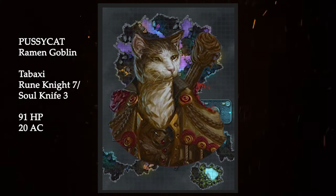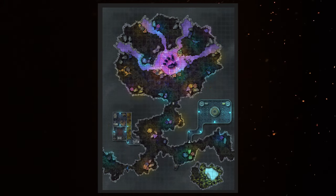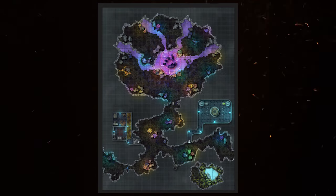The third member of the party is Pcat—short for a name I don't want to spend the next six hours beeping out because YouTube can't tell the difference between an informal word for a domesticated feline and a curse word. So Pcat it is: a Tabaxi Rune Knight 7 / Soul Knife Rogue 3 with a very solid 20 armor class and 91 hit points. Both Math Guy Dave and Ramen Goblin have been featured on Treantmonk's Temple, so those names may sound familiar.